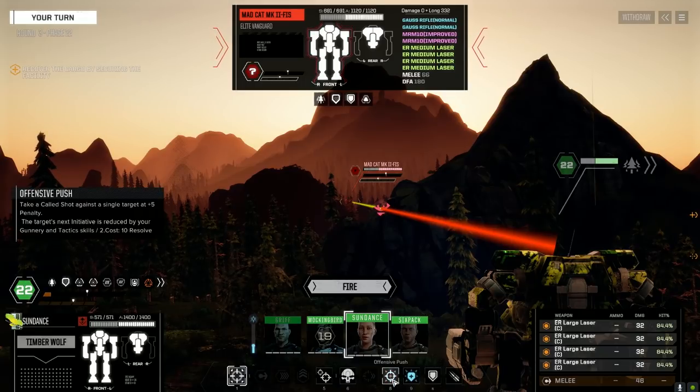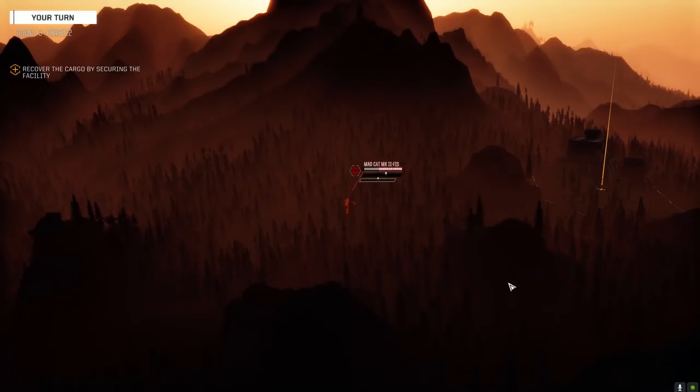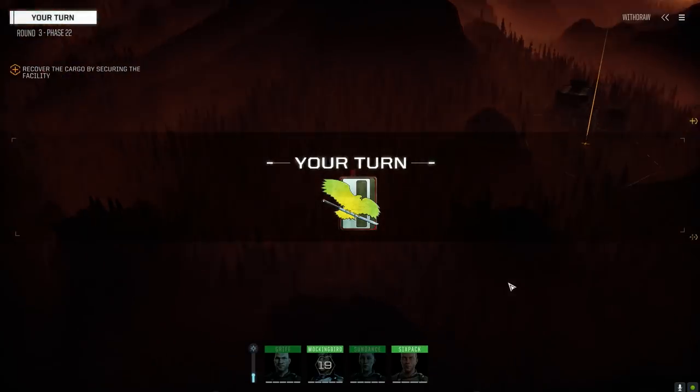Do we want to offensive push this and try to leg him? We're doing so little damage right now. Let's just plank him — we'll get a good idea in a minute if they can see us.